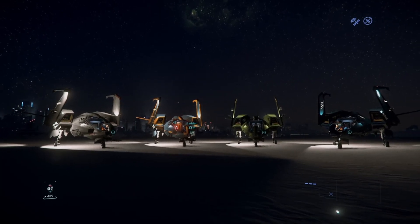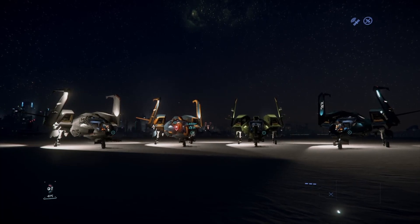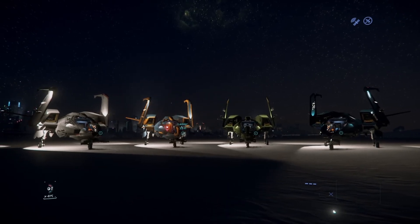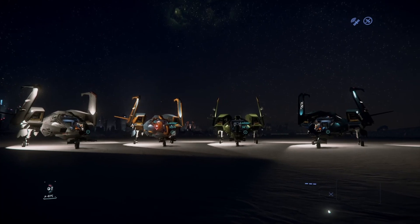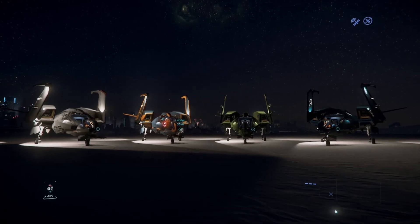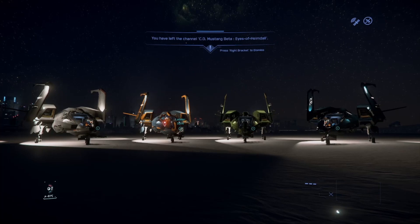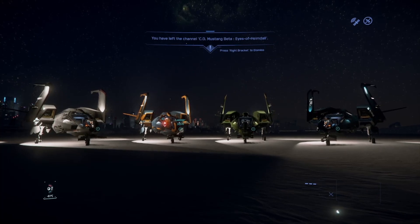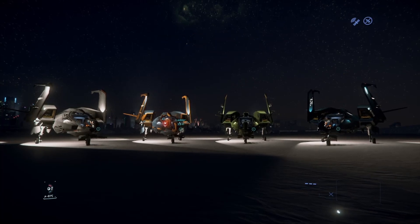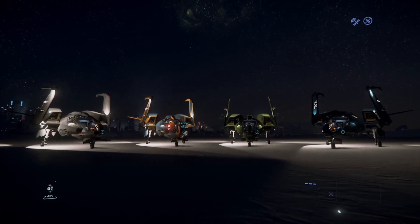Before we get into that, let's talk about some housekeeping and upcoming projects. There's going to be a Drake Cutlass Buyer's Guide coming out either later today or tomorrow. I'm working on a single seat fighter comparison — that's going to be a lot of fun. I'm also working on a 319 Prospector Mining Guide. And last but not least, the Secret Project: the second letter in the type of video it is, is an A, as in alpha.